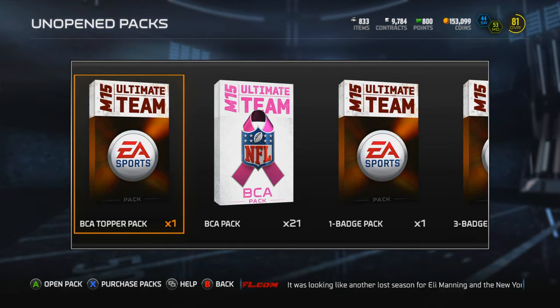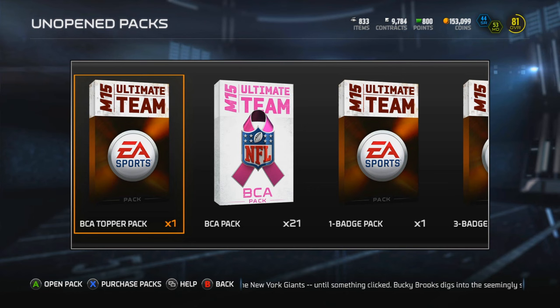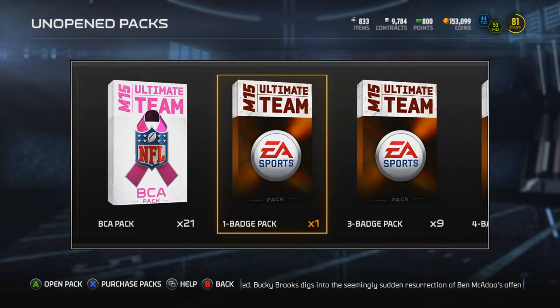What's up guys, Shake and Bake back. So basically what happened is I was opening packs, got really distracted, and I noticed I had a lot of items. We're gonna actually open the bundle now for real. We do have all these badge packs which I'll probably do in a separate video - we got a whole bunch of these. But yeah, I cleaned out my inventory, so let's open up some of these BCA packs and get right into it.